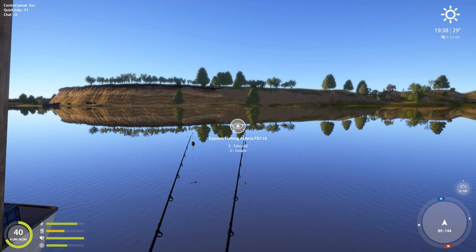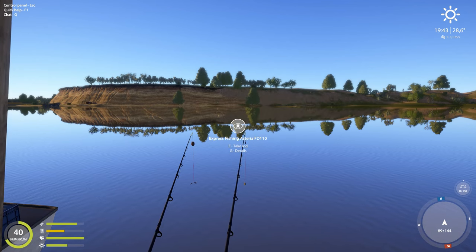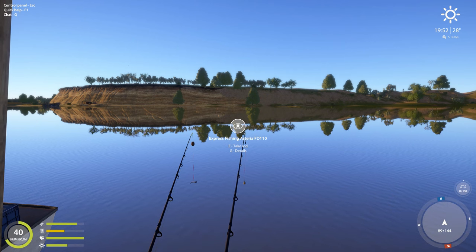Hey guys, I just wanted to talk about the importance of ground bait and feeding in general. Basically it's just bait that you throw in the water to attract fish to the area you're fishing in. Now if there are no fish in the area it won't help at all, so you need to use it in a spot that is actually active. It attracts fish, so if an area is quiet and there are fish in the area but the bite rate is slow, the ground bait will attract more fish to the area.